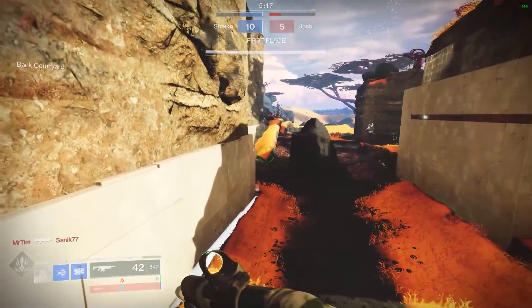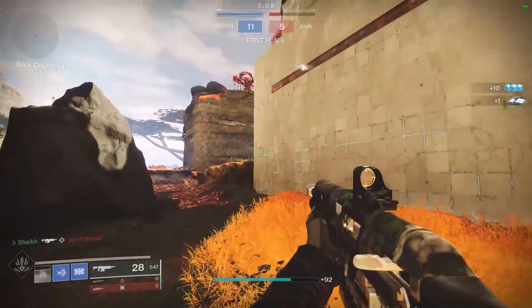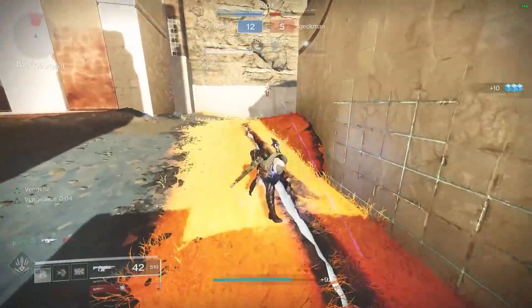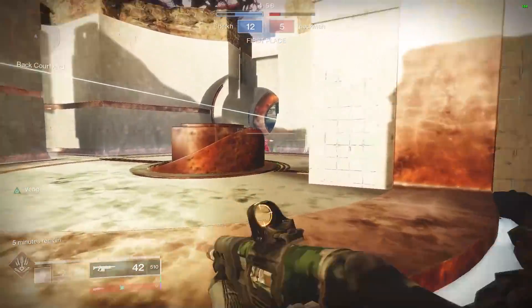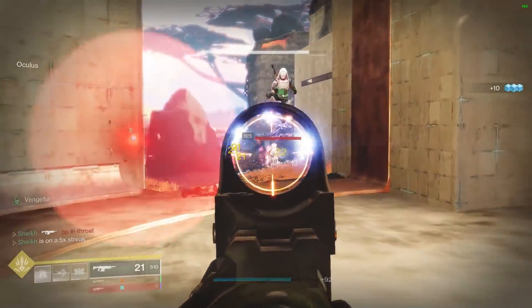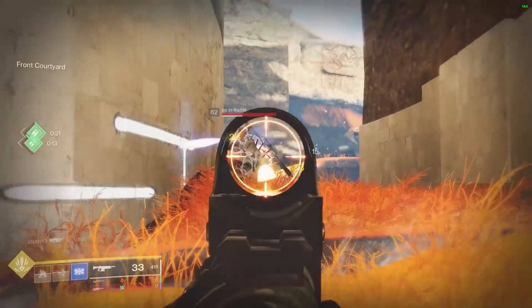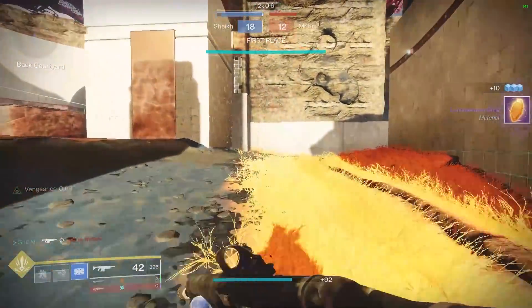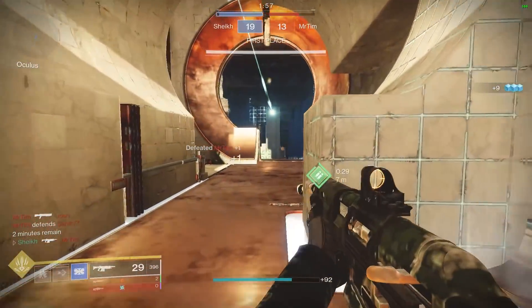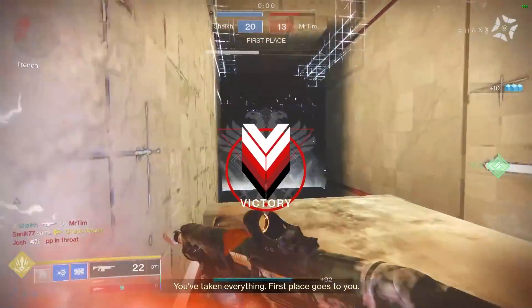High caliber rounds feel like a good fit for a 600 RPM weapon. When Scathelocke comes in Season 15 with random rolls, hopefully Bungie nails the perk selection — maybe some new perks. Based on the reaction to my old Scathelocke video, this weapon clearly holds some popularity — some guns just resonate with people. Like Half-Dandy — if they brought that back with kill clip and a good zoom scope, I don't think I'd ever take it off. Bungie, you know what to do.